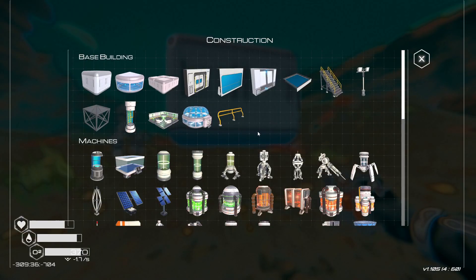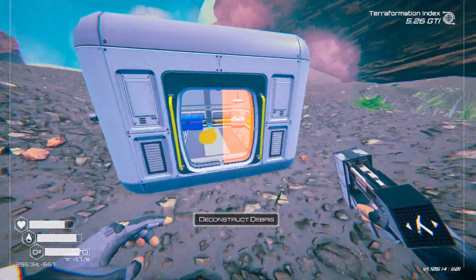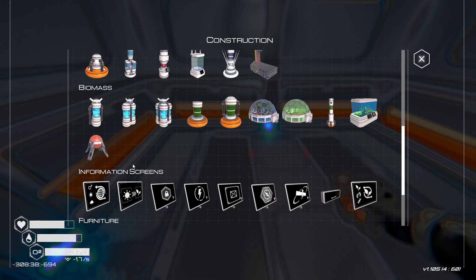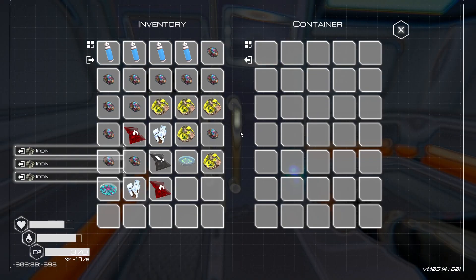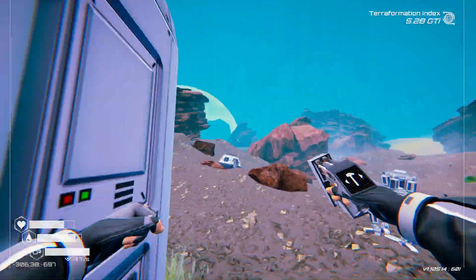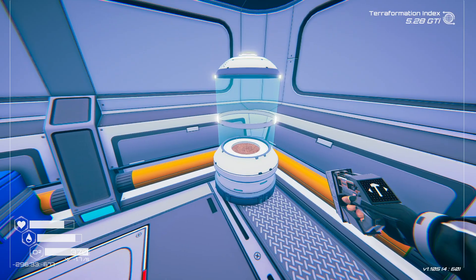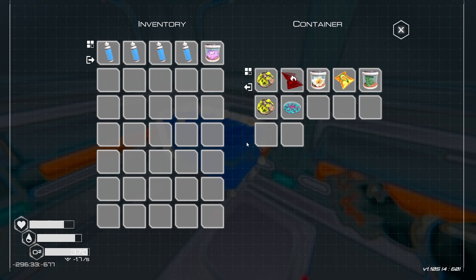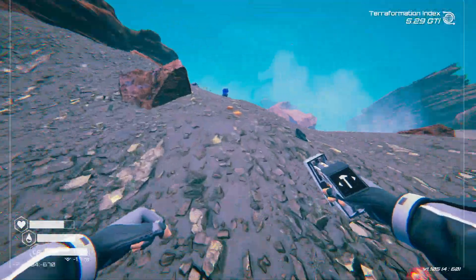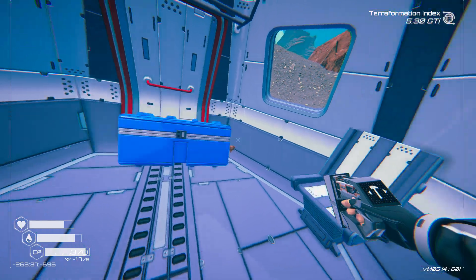That was my hut. There we go — to put a big storage container in here. We can do some real looting today. There's a blue container here — decent, not the best. You know what? That might be worthwhile. Everything might be worthwhile. Oh, very nice.